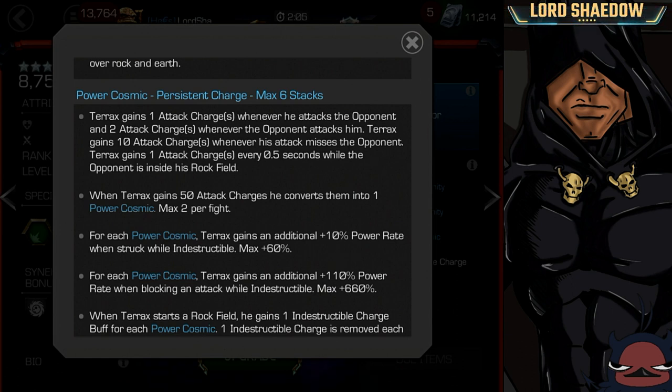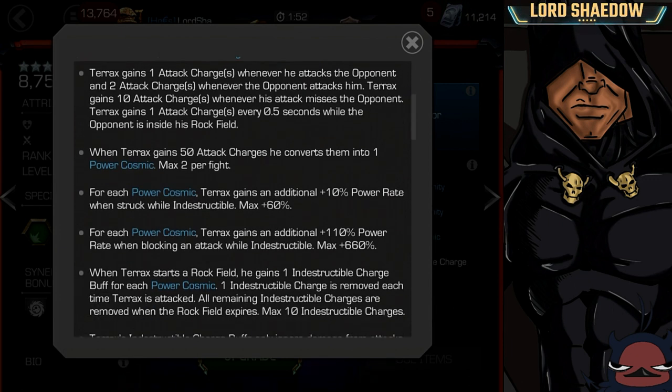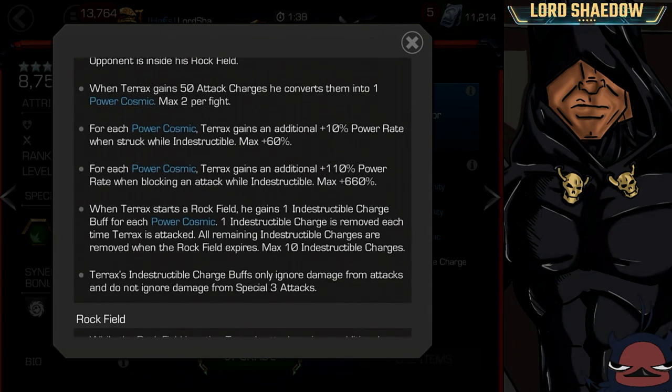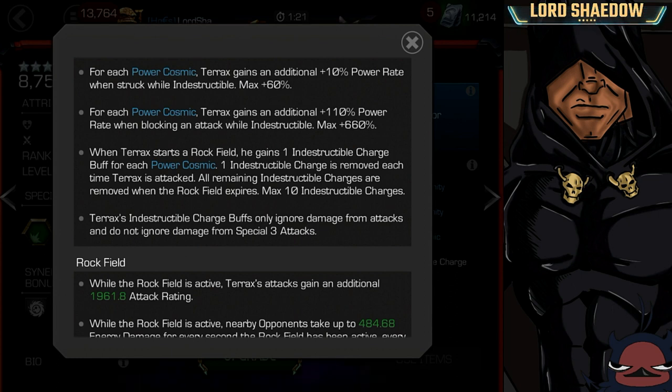For each Power Cosmic — here's why that's important. He gains 10% power rate when struck while indestructible, and this can go up to 60%. He also gains an additional 110 power rate when blocking an attack while indestructible. When Terax starts a Rockfeel, he gains one indestructible charge for each Power Cosmic, and each one of these are removed when he is attacked. All remaining indestructible charges are removed when the Rockfeel expires, and he has a max of 10. His indestructible charge buffs only ignore damage from attacks and do not ignore damage from Special 3s — so no tanking Special 3s like Korg.